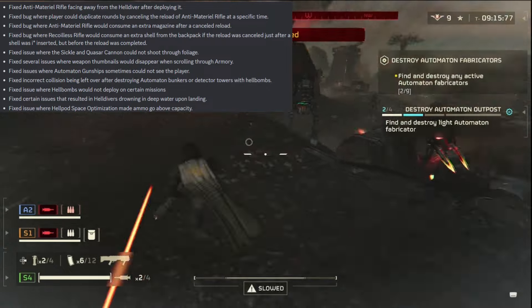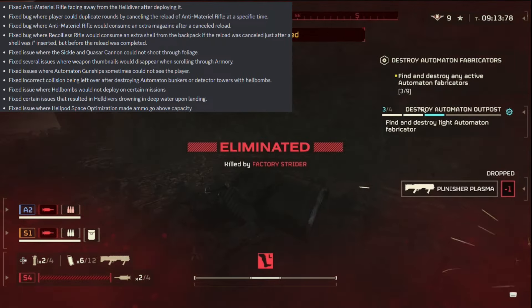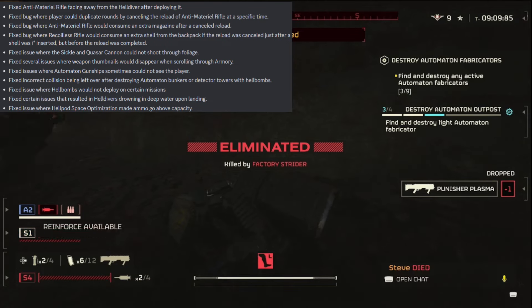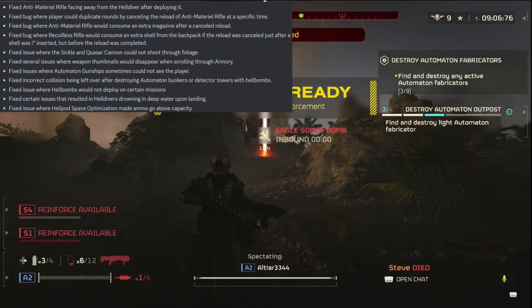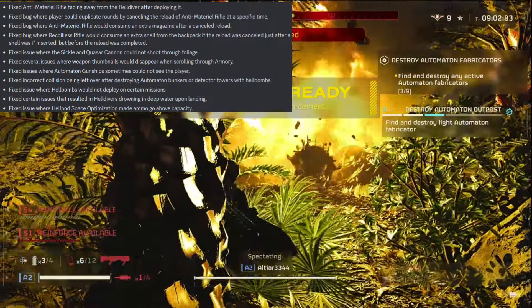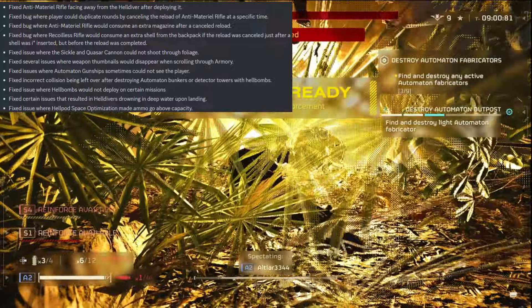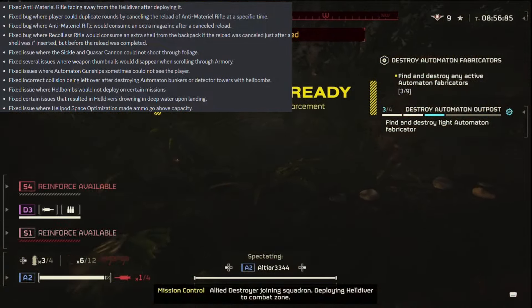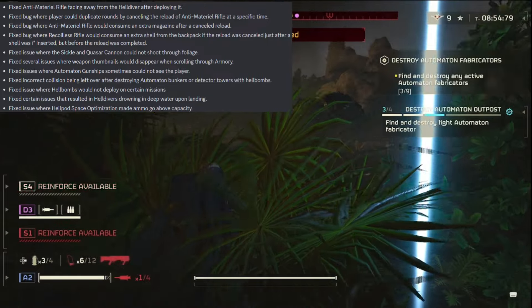Fixed several issues where weapon thumbnails would disappear when scrolling through the armory. Fixed issues where automaton gunships sometimes could not see the player — that wasn't an issue, that was a good thing! You didn't need to fix that. Fixed incorrect collisions being left over after destroying automaton bunkers or detector towers with Hellbombs.